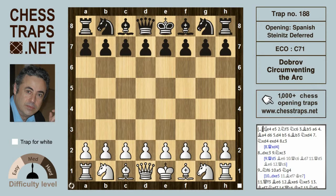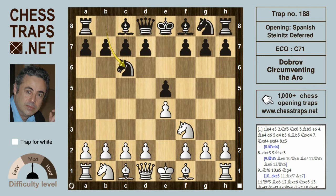So e4 and e5, knight f3, knight c6, bishop b5 — the Spanish. Instead of the immediate Steinitz defense with d6, first a6 sends the bishop back to a4, and now d6 — the deferred Steinitz.